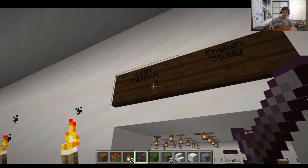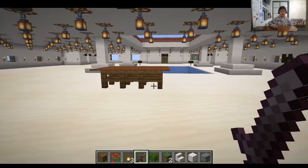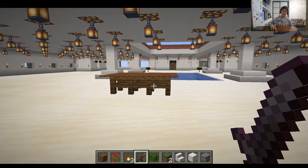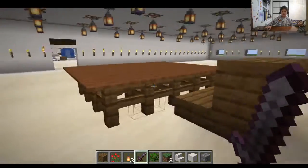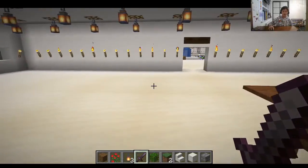Then you walk into the tablinum, which is the study. By the way, the only furniture usually found in a Roman villa atrium is a table. There's a chair and a table in this room.